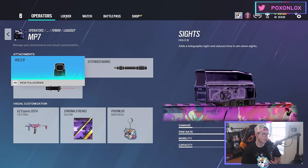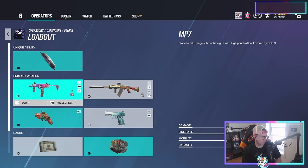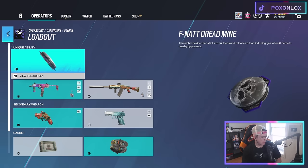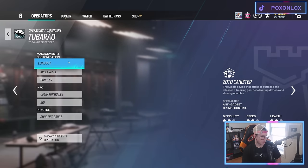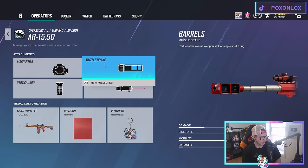Extended barrel on the MP7 — could also run iron sights like Bandit. Bailiff with laser sight and barbed wire. Fenrir is an exceptional operator — if you're looking for someone with tons of info and a very strong gadget, Fenrir's your guy.